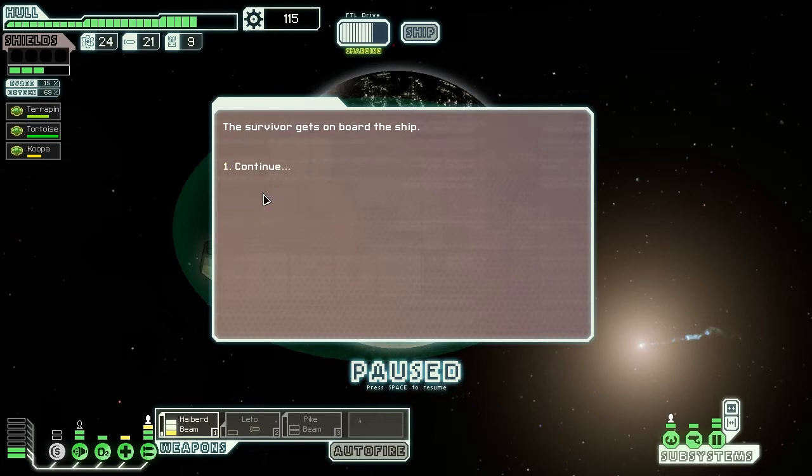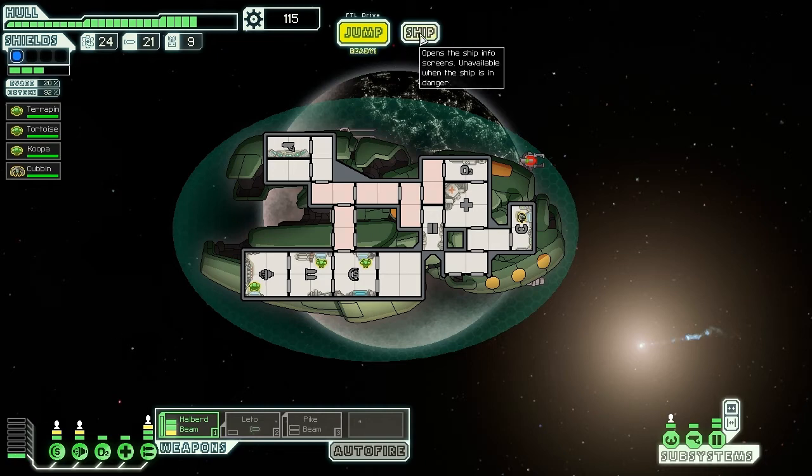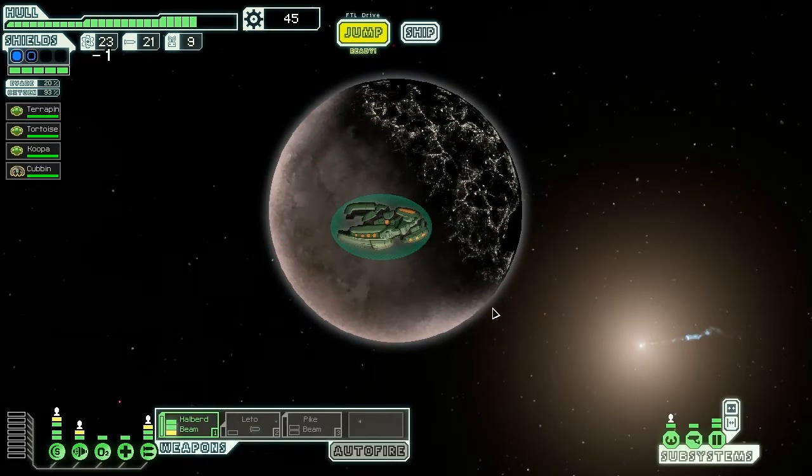Why would you ever decline the request for people to come on board? Is there a chance they could betray you? I don't understand. There's going to be a little bit of healing, then we'll jump out of here. I've changed who's piloting — our new man Cubbin is piloting, and I put Terrapin on the engines so he can use his Zoltan energy boost in the engine room, giving me one extra piece of energy. Let's upgrade the shields — it's always nice to be better shielded against attacks.